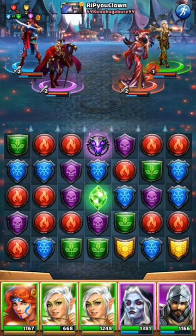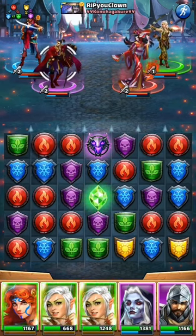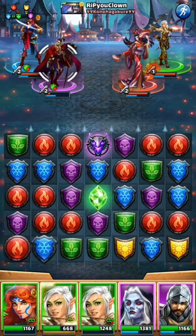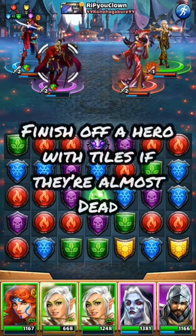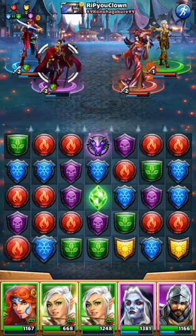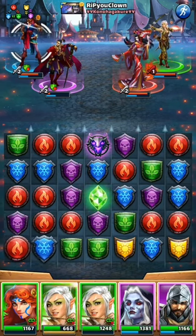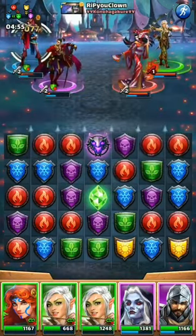When using specials, think about who's the most threatening on the board — I think Kunchen is, so I'll try to kill Kunchen. A couple more tips apply here: I can use Lianna to kill Kunchen, but should I? Probably not. Finish a hero off with tiles if they're almost dead. Kunchen is almost dead, so I would waste Lianna's special on him. Instead, it's better to fire Lianna at Misandra, who already has the green defense debuff, and try to kill Kunchen with tiles.